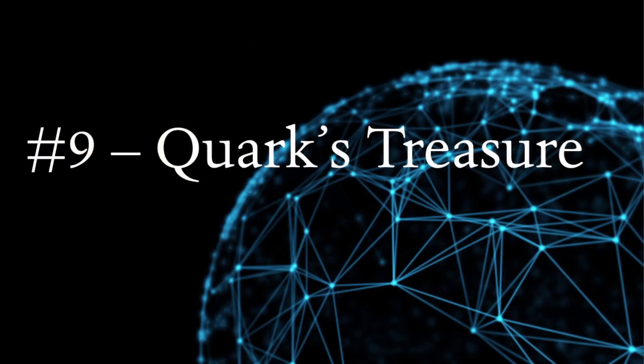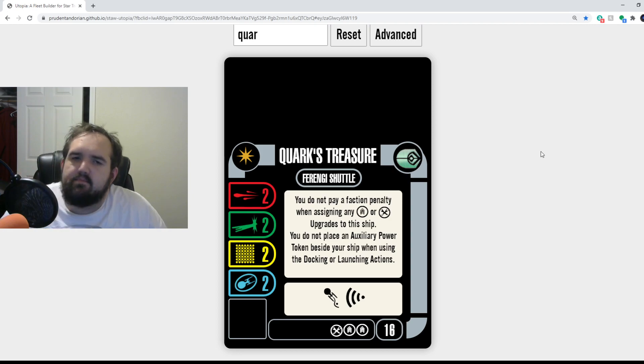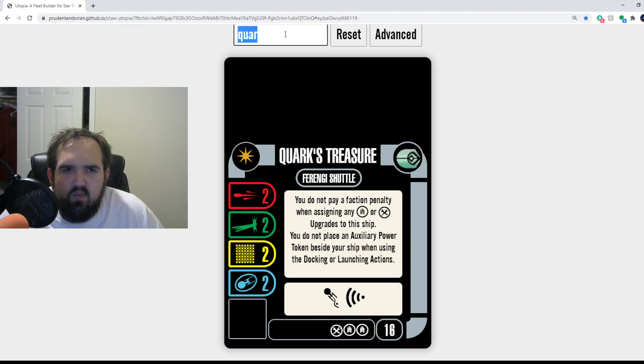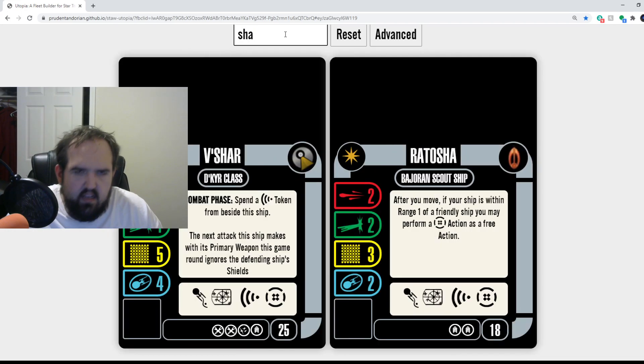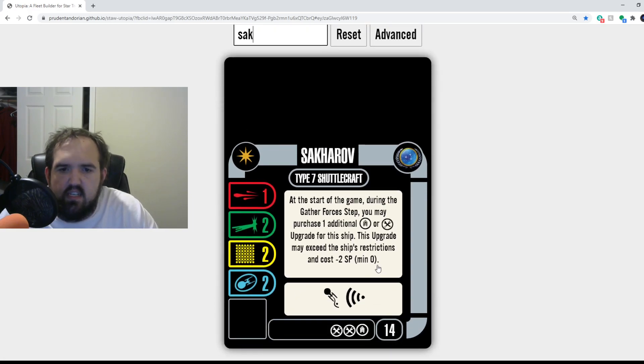Number 9 is Quark's Treasure — and I could easily put the Sakharov here; really consider this the 'shuttle slot.' It's about how you put stuff on a ship, move it in, and get more resources onto what you have. The Sakharov is cheaper at 14 versus 16 points, and with a two-point reduction it's like 12, so both are fantastic ships that really alter the flow of the game. Number 9 is essentially shuttles.